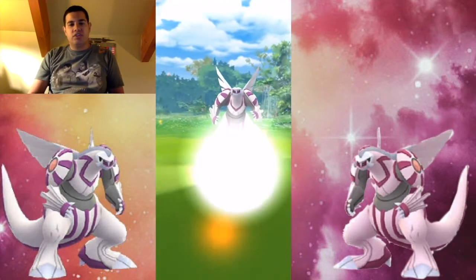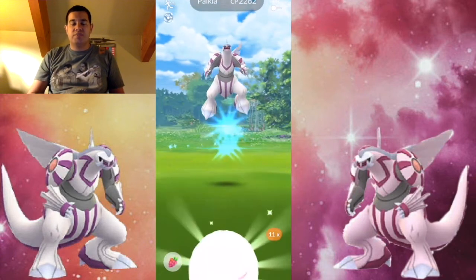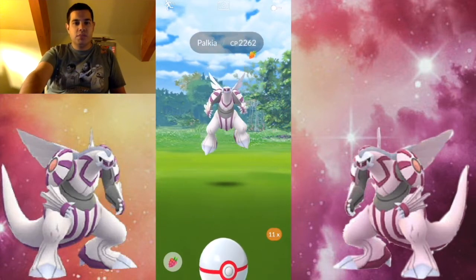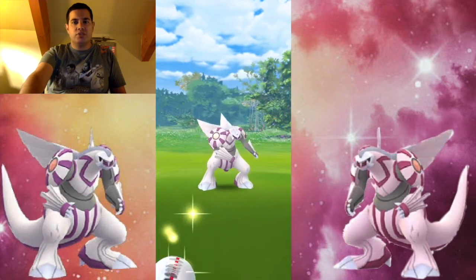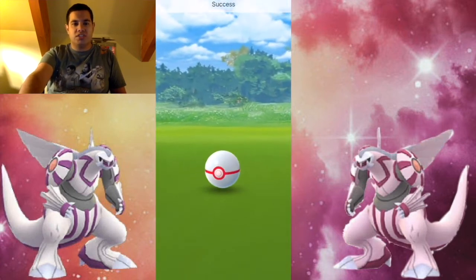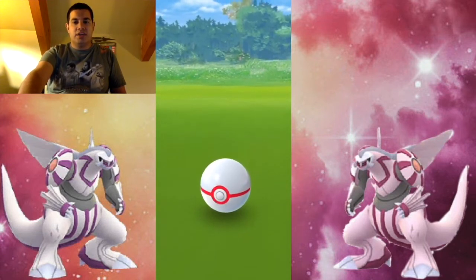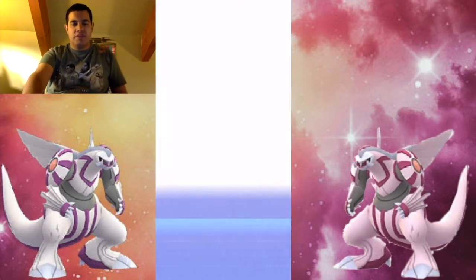If you just want to throw carelessly that's up to you, but if it's your first time I recommend being patient. The best way to throw the ball is after Palkia attacks — don't throw while it's attacking or taunting you. Keep in mind Palkia jumps around a lot, so patience is key.